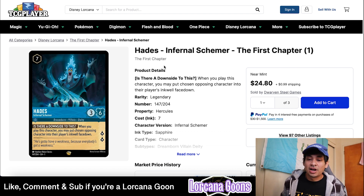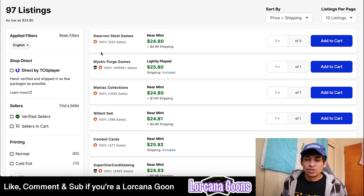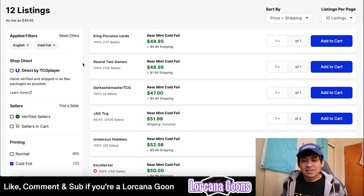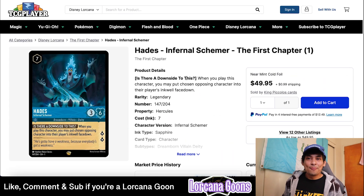Some foils are important to pay attention to, especially legendary foils — some of them have actually not changed much during this market crash. Hades the Infernal Schemer cold foil, for example, has only 12 listings. The lowest verified is $50 from KT Collector with $5 shipping, and the lowest verified with more than 1,000 sales is $55-60. This foil is still one of the most expensive legendary foils. It seems like foil legendaries are really hard to pull in general.